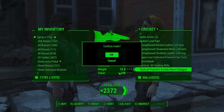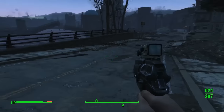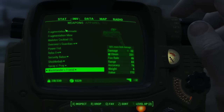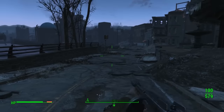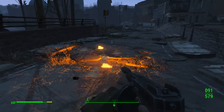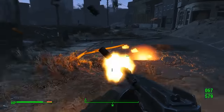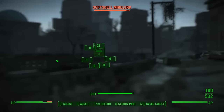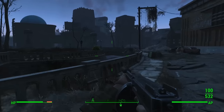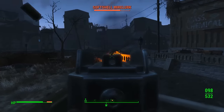It really does do some serious damage. I took down a raider or two and was really happy that I bought it. I cannot guarantee you'll be able to find this easily — I don't know exactly how far this trader travels — but as you can see, the splash fire damage is absolutely awesome. There was a mirelurk over here, and mirelurks can be a bit tricky to take down.